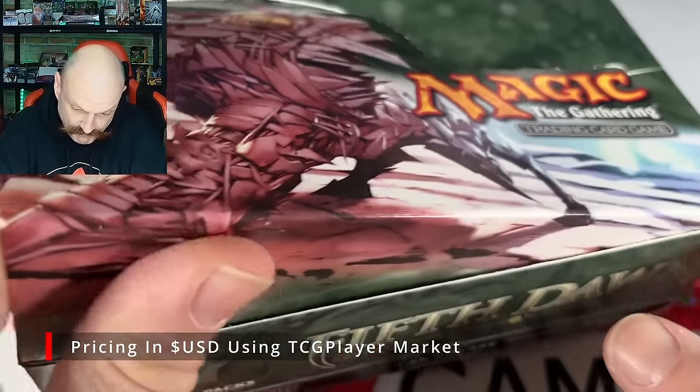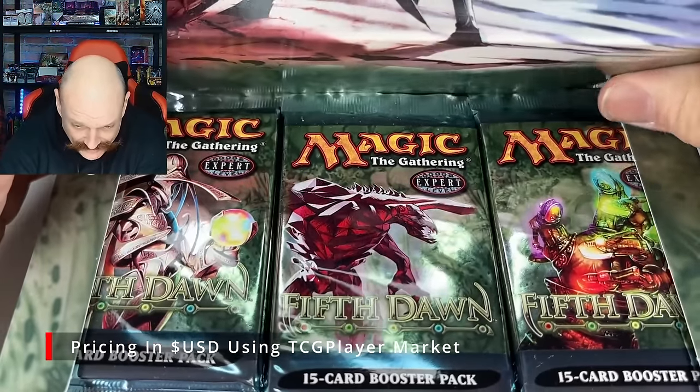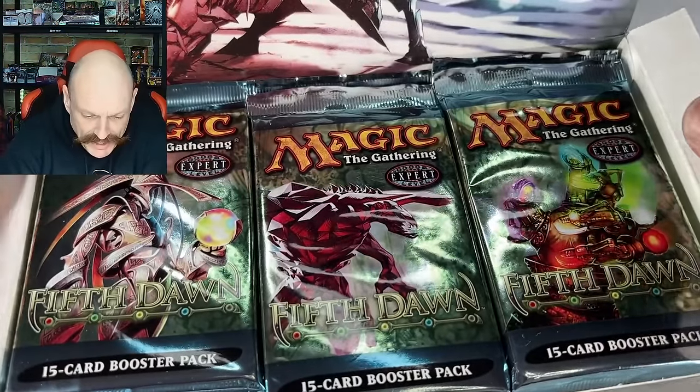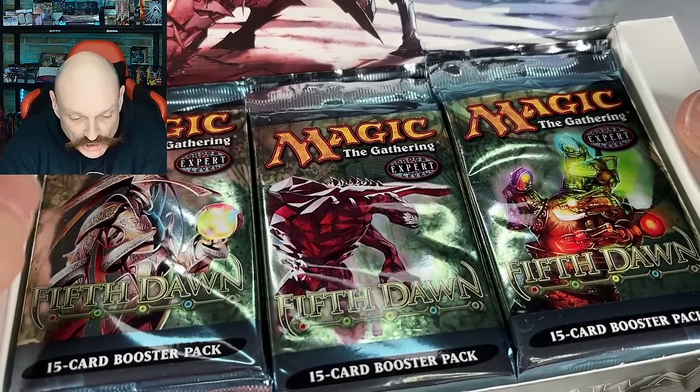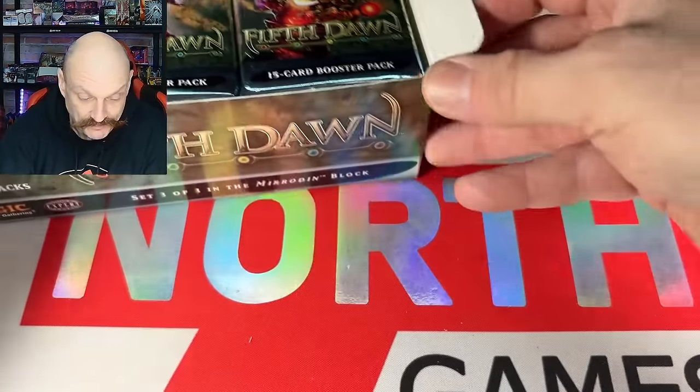It's a small set but there's a lot of good foils. No junk in here to look at — it's a junk-free zone. Look at these things, they're so shiny. Is that the Etched Champion? Almost looks like it, doesn't it? That's for CMG.